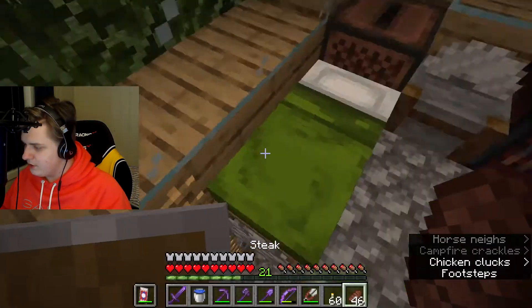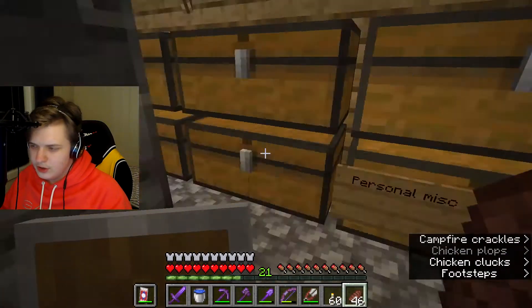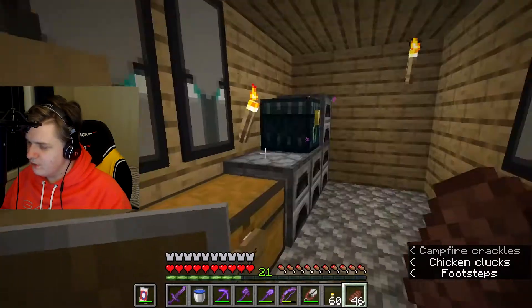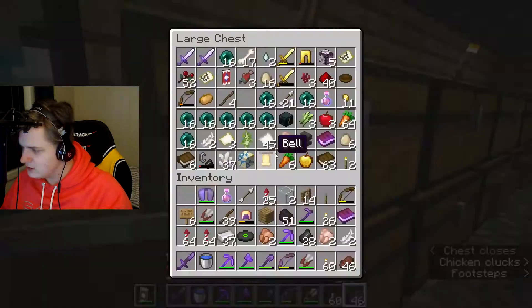If we continue going down, we get into my main room. We have my blast furnace, the smoke room, the ender chest — everything like that, all the stuff.